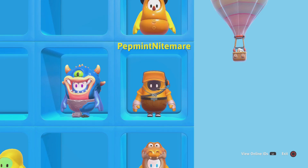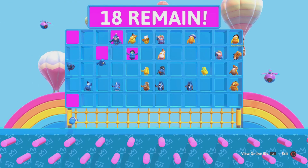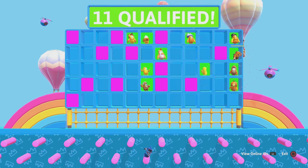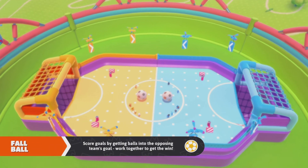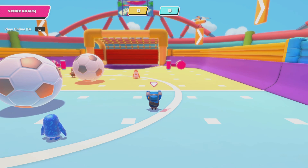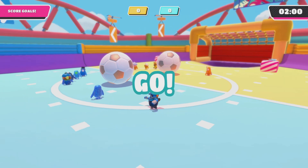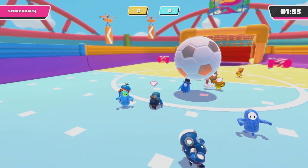Round two completes, and this is going to be round three. It should cut your team straight in half, but the team with 11 won — go underdogs! So in the final round of Fall Ball, it's going to be a six on five. I honestly don't remember if I was on the team of six or on the team of five. One, two, three, four, five, six — okay, we're on the team of six.